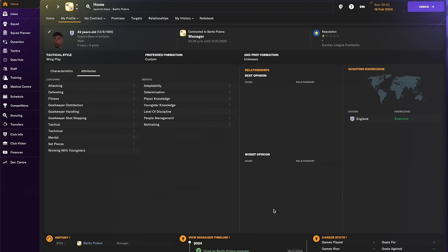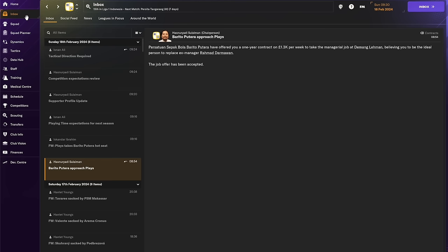Starting from the very beginning — I'm a Sunday League football player and I've started with no badges, none of that. I'm going to do a Pentagon challenge. I holidayed back through to February and accepted my first job, which is in Indonesia for Per Satuan Sepak Bola Burrito Putera, which I think shortens to Burrito Putera.